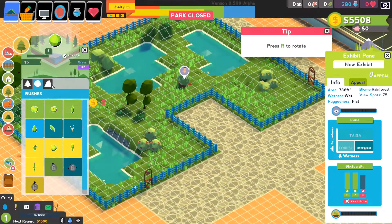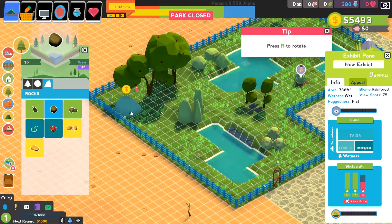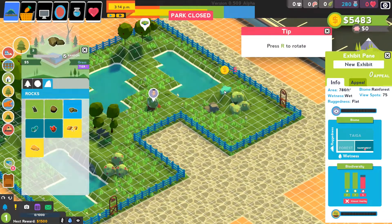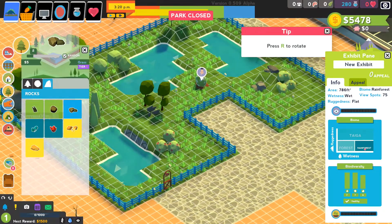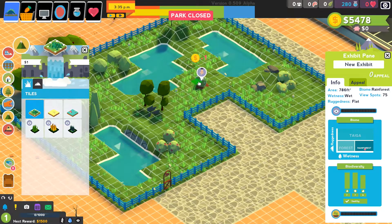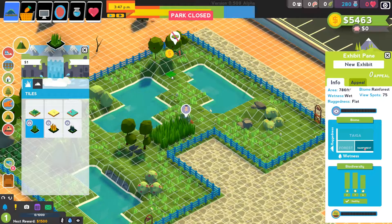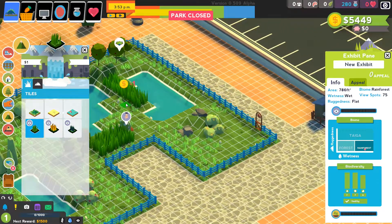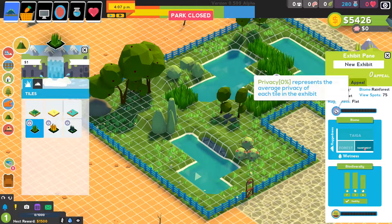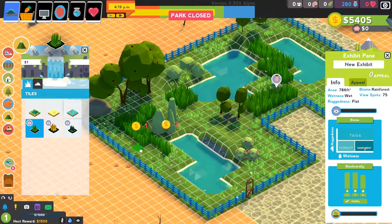Almost done with that. Rocks — just a few around here. Big one back here maybe. We've got to be able to see the dinosaurs but we do have to give them some chance for privacy. So, privacy tile — that's what I'm looking for. We can run some through here, just kind of break up the shape a little bit. Privacy is at zero percent; I think that will change once the game catches up, and maybe once the dinosaur is hatched. We'll give it a go.